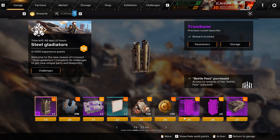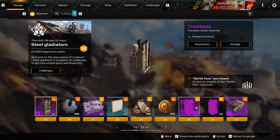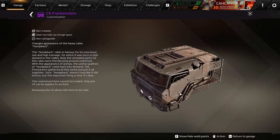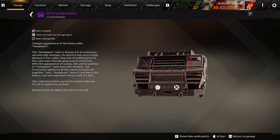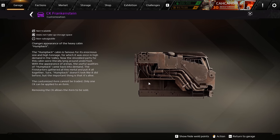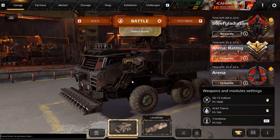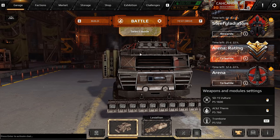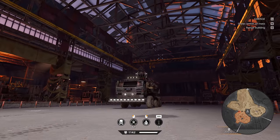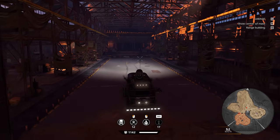From level 20 to level 26, nothing special — you get work pieces for the trombone and a blueprint. At level 27 we get one of the best-looking CKs in my opinion, which is the humpback CK. It looks super badass and really fits in the game. The headlights actually work on it — just the two bottom headlights — and it also spits out flames out of the exhaust, which is pretty cool.